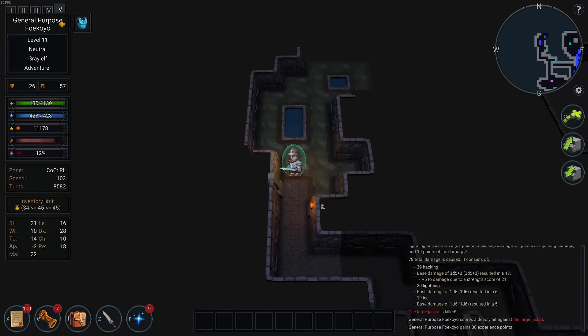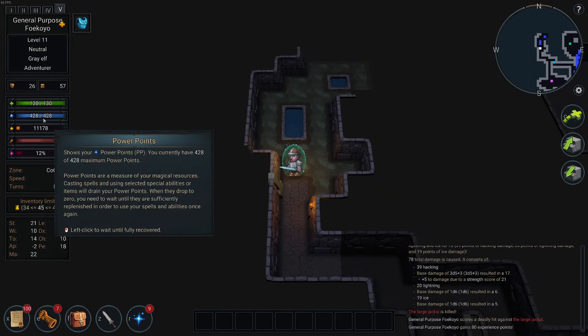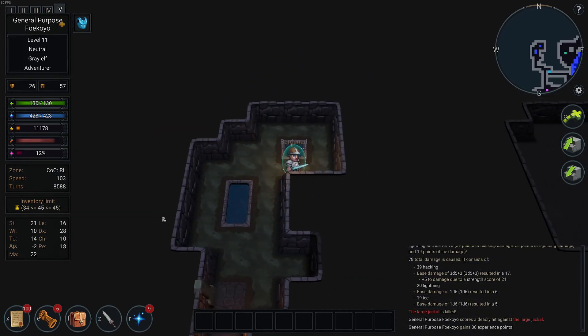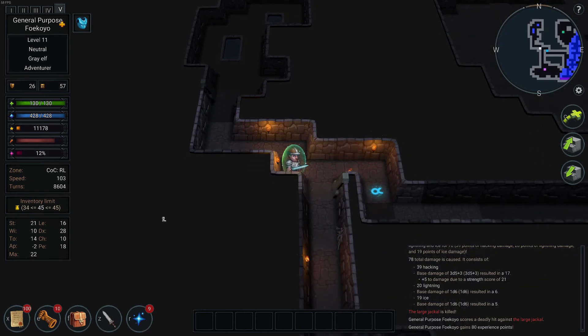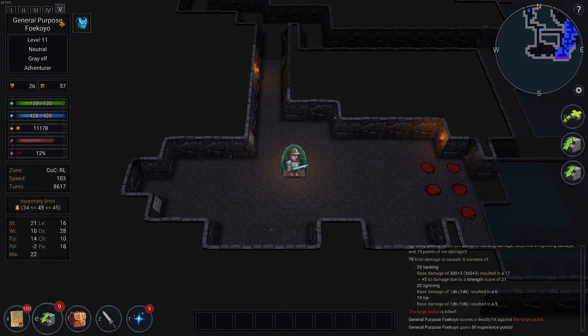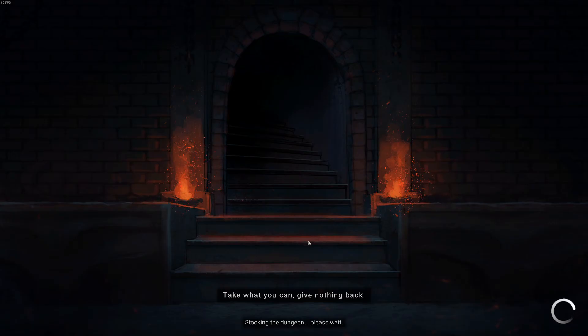That's something I really want. I can clear the river level. Take what you can, give nothing back — devour the corpses of your foes, why not? Now it's the river level. There might have been an offshoot, but I can just dive. I'm really strong now. I need a potion of cure corruption — I need to get rid of that twisted mouth thing.